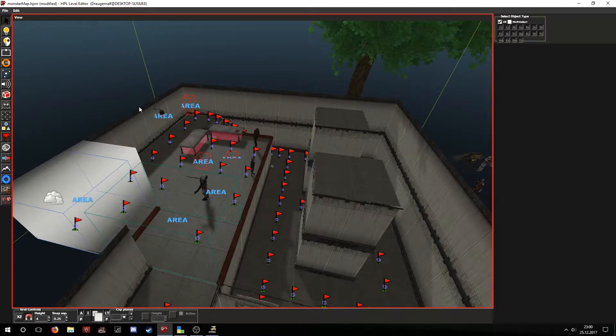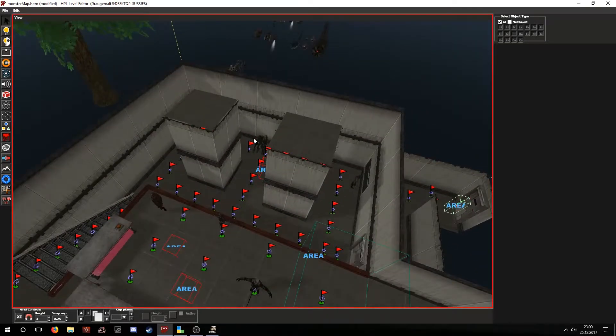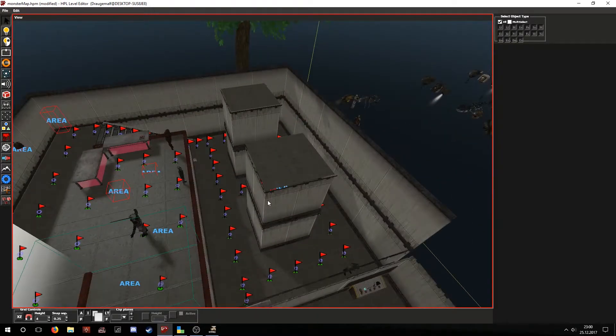Hello and welcome to my SOMA tutorial. In this tutorial I will show you how to set up five basic monsters: the construct, the flasher, the robot head, the dive suit, and the puppet.